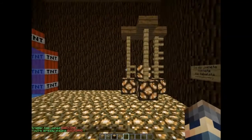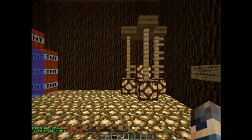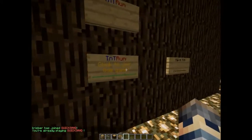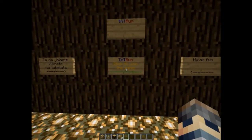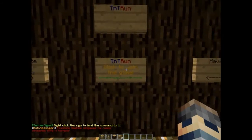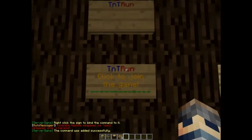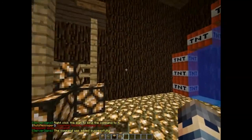And then what you need to join Quicksand is to add, with the server sign, the permission. Write 'svs add qs join' and then you click on the sign. And as you see, it writes the command was set successfully.